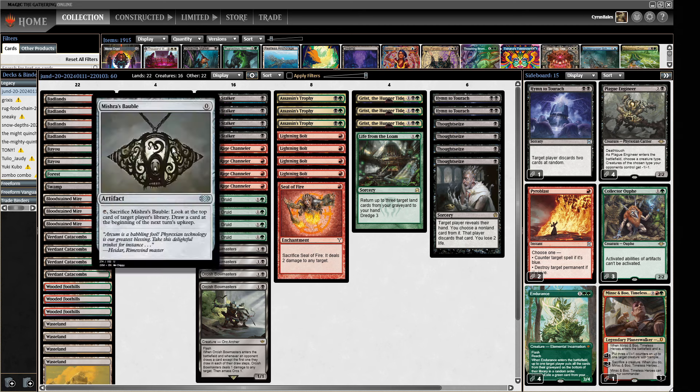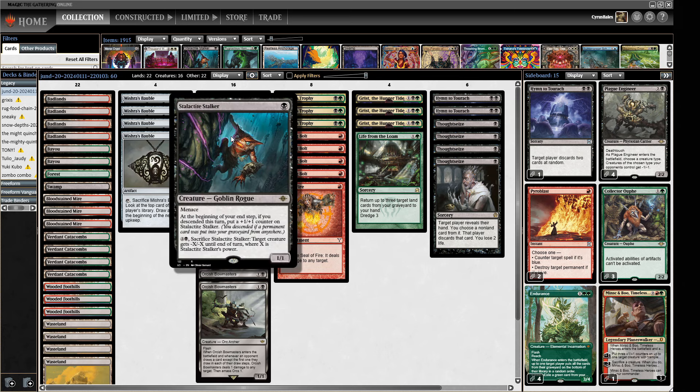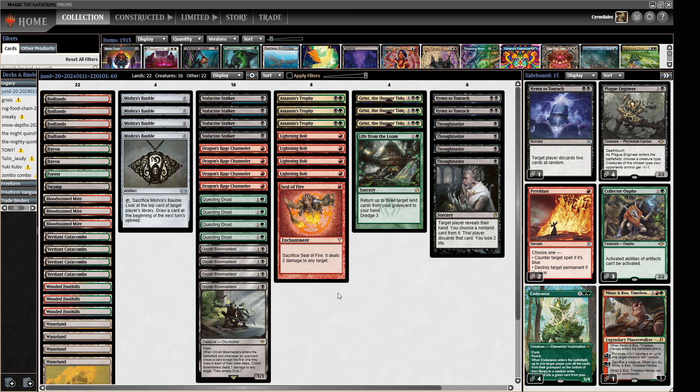Things like Mishra's Bauble are the real grease that does great things for both of these - it's an extra card type and it also triggers the Stalactite Stalker, so it kind of does the things we want. I put this together and we've got a pretty strong threat base here. We're quite low to the ground so we can play quite an aggressive tempo style of Jund.